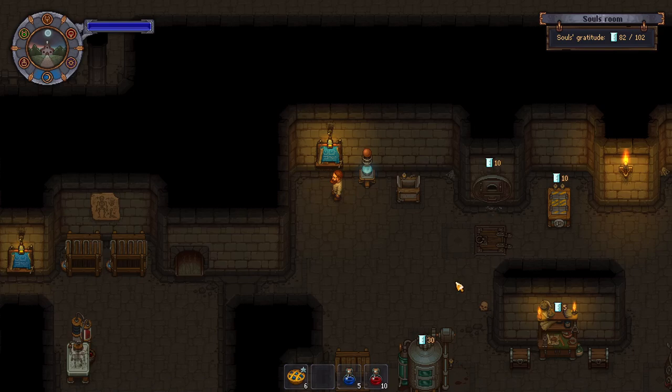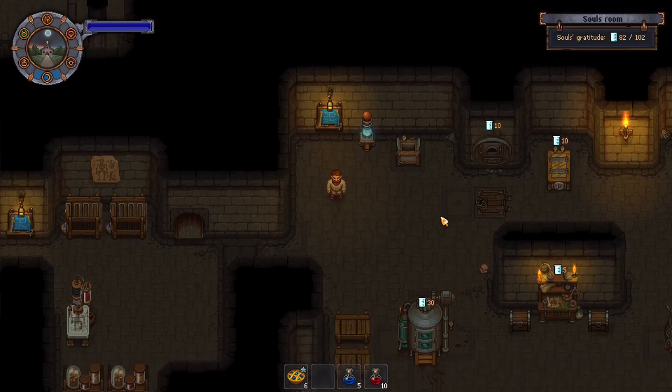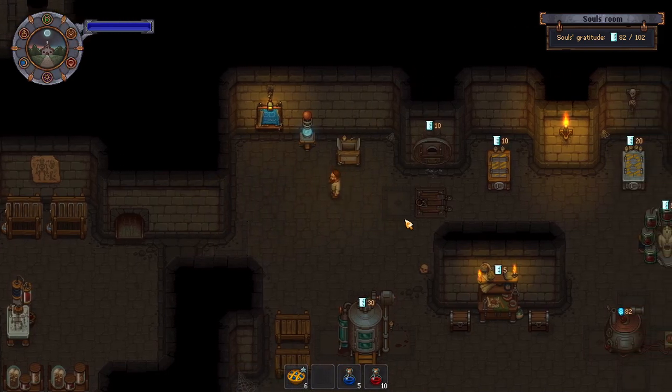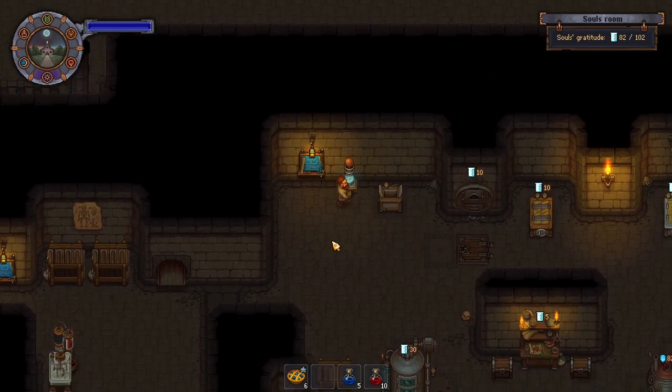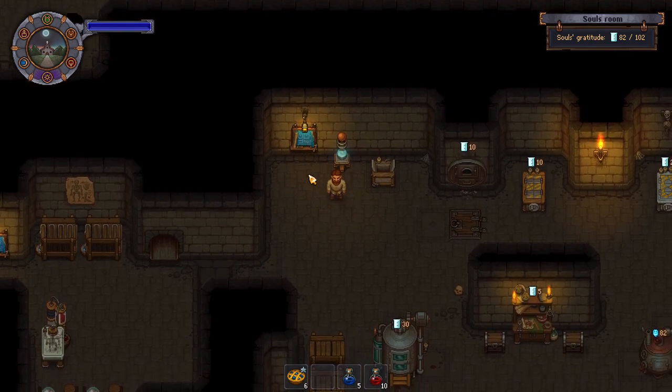Welcome back to Make Way for Cat. If you've been playing the Better Save Soul DLC, you are probably running into one of these. It's called a Soul Receiver, and you can't interact with it, so what does it do?